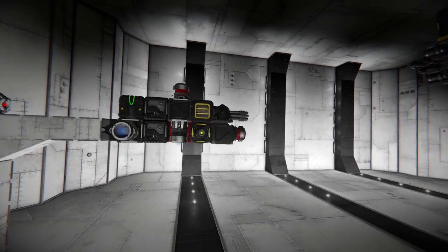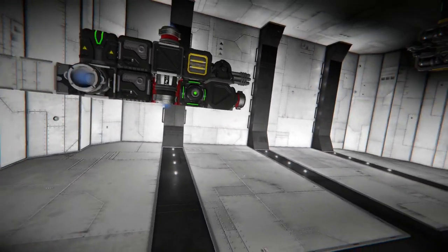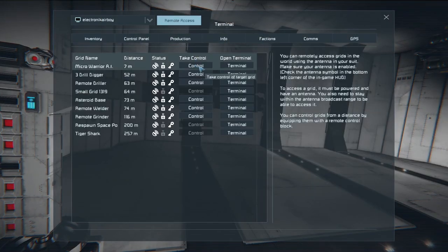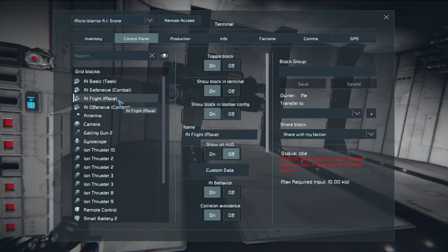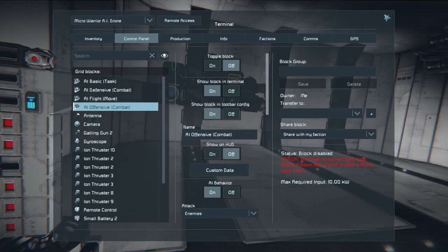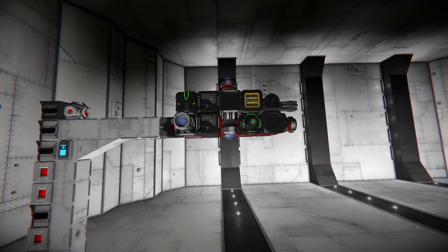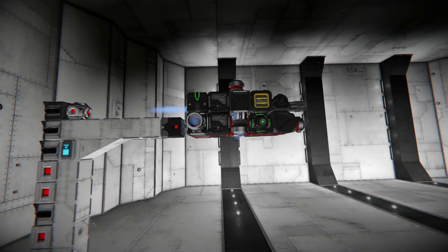Let's test it out. I don't see it moving — let me put this uranium in real quick. Back to the terminal — the basic task is off, defense is off, move is on. See this red error? If we don't have a basic task set up or recorded task then you can't move. As long as all the AI blocks are off though, we should be able to remote access and control it again. Then go back to control and we move perfectly fine.